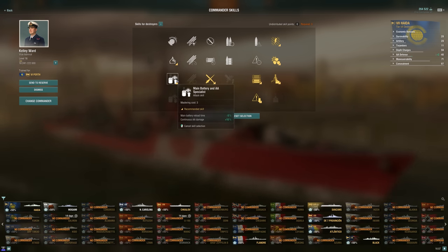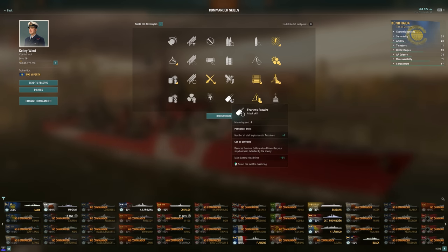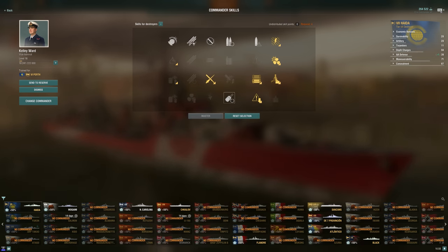And there are times when you want to use island cover and farm over islands with the poor arcs on the Huron, and you're not going to make use of Fearless Brawler in those situations. But if you just have the Huron and you only have a commander for that, I think Fearless Brawler is definitely the way to go.